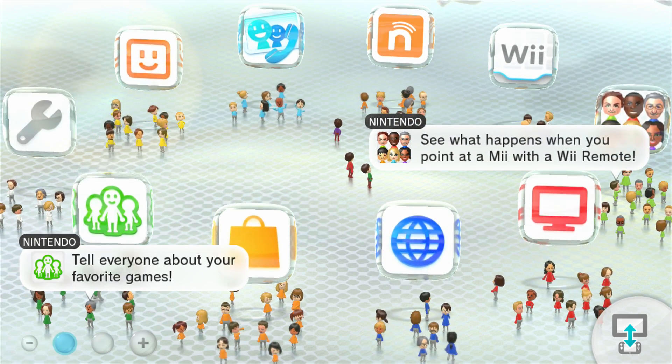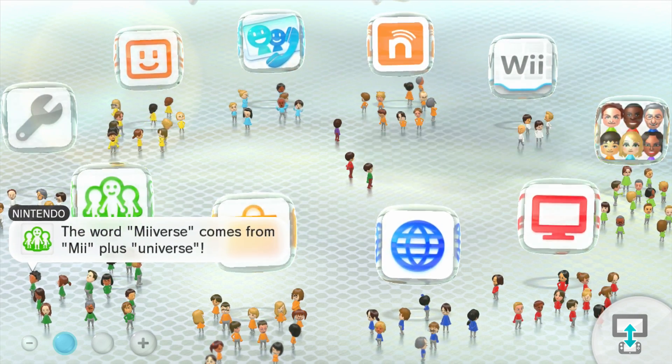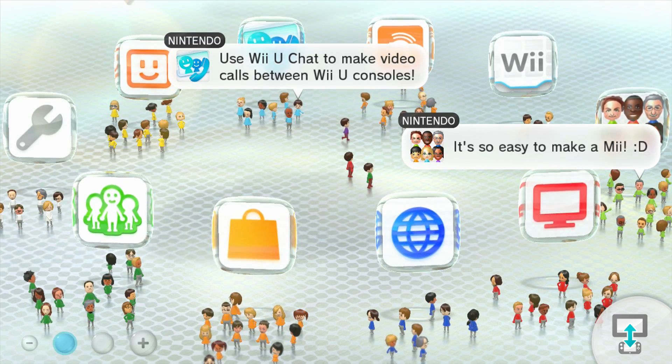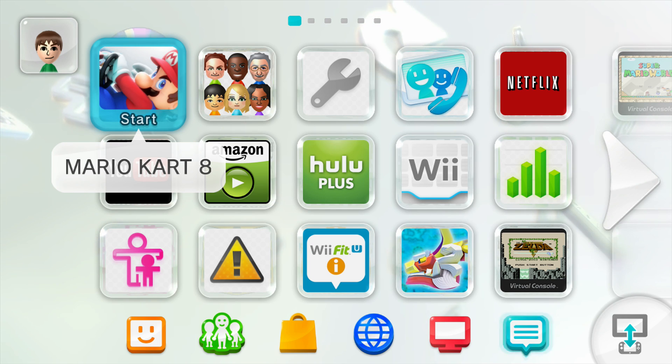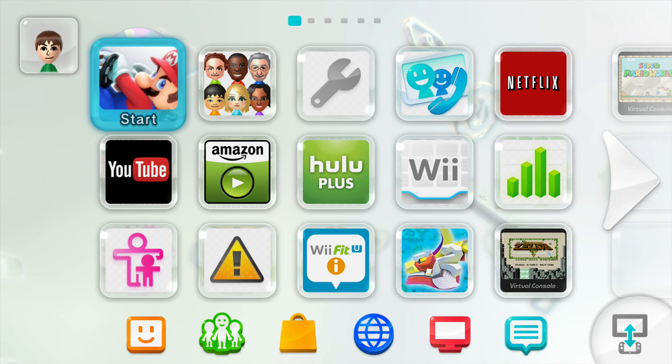Hey everyone, it's Rock Bro Ryan here, welcome to my new let's play. I know it's been a while, but I'm finally ready to show you guys this new thing. The first thing I'd like to quickly show you is in the top left corner of the screen you'll see a different Mii - rather than the one my brother uses. If you're new to the channel, my Mii is tanned with a red shirt, and my brother uses one with a purple shirt. This is going to be our new Rocky Bros Mii which we're going to use for all of our let's plays that have anything to do with the Wii U console.